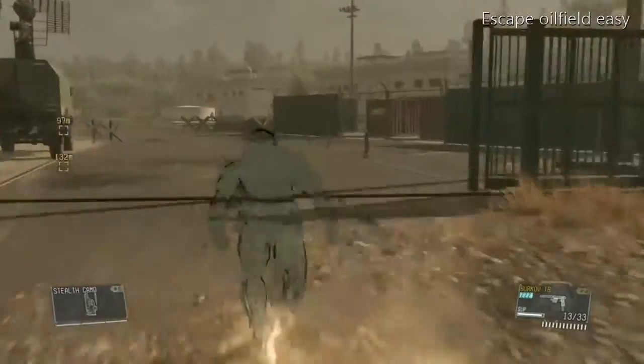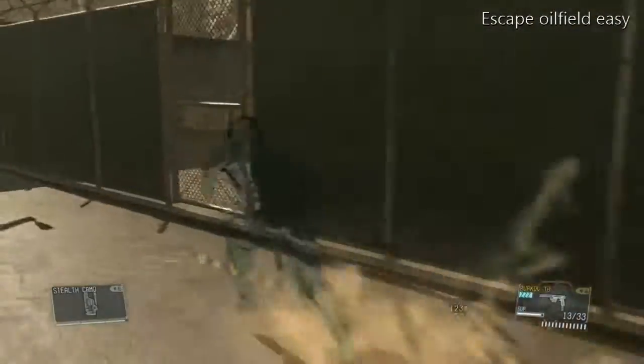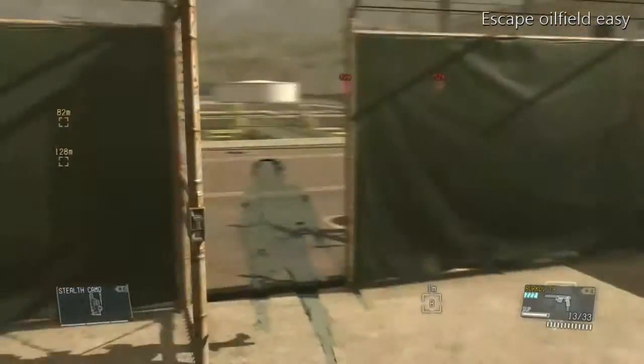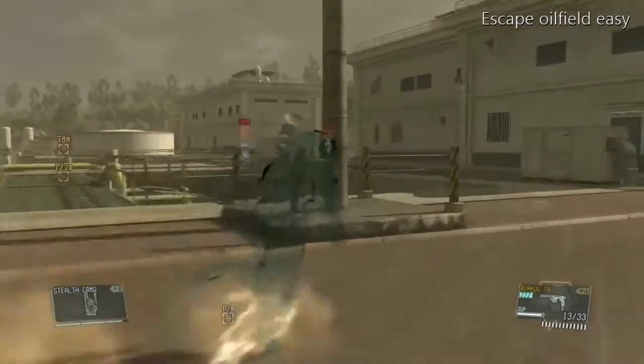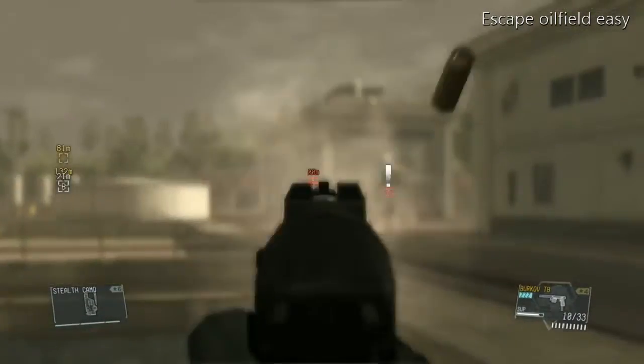Hey everyone and welcome to my guide on the Mafinda airfield. What I'm going to show you today is how to extract from the hot zone before the walker gears seal off the exits. I had trouble with this myself.